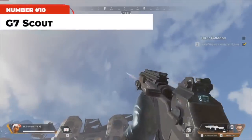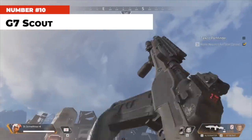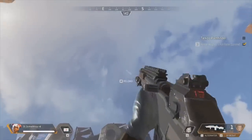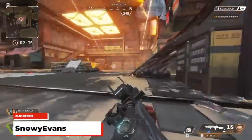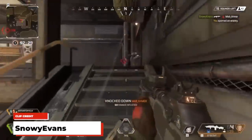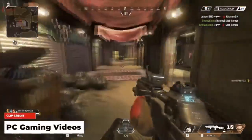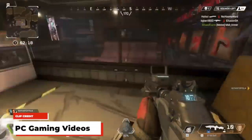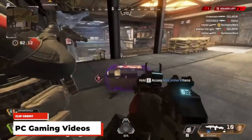At number 10, the G7 Scout. Kicking off my list is a precision weapon very similar to the MK14 from other first-person shooters and a variant of the G2 rifles from previous Titanfall games. The G7 Scout is a semi-automatic rifle that runs on light bullets. While it's pretty awkward to use with iron sights, it quickly becomes one of the best mid-range guns in the game once you throw the right optic on it. It's very consistent with damage and range, and since it's semi-auto you don't have to worry about controlling recoil. Those that know how to use it will absolutely rip you apart.